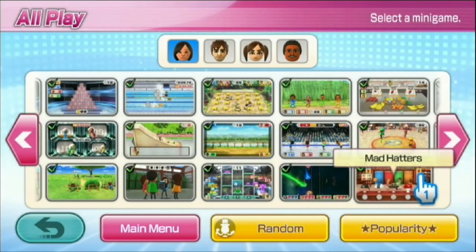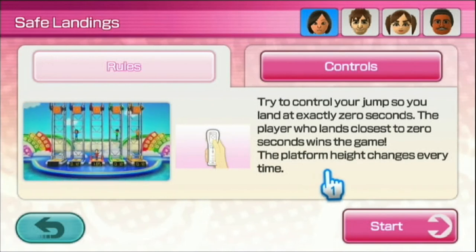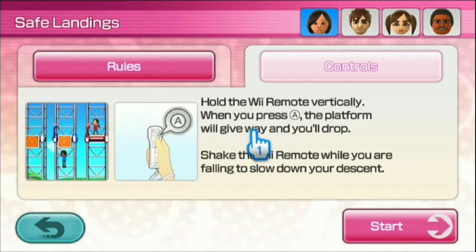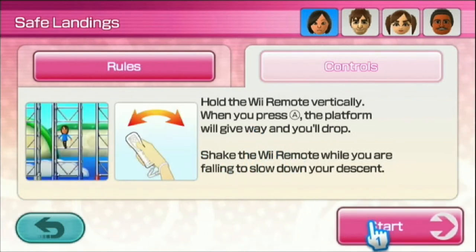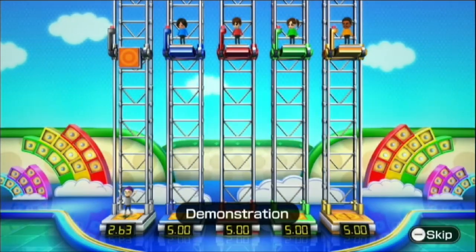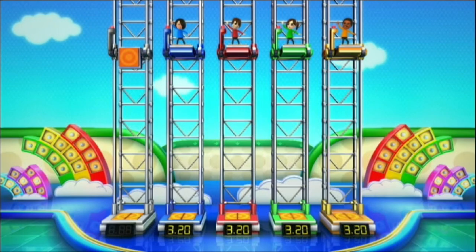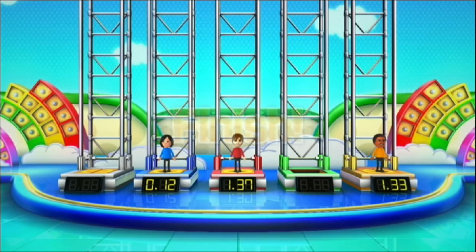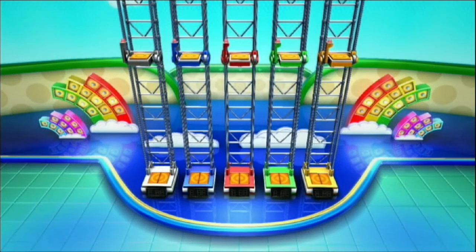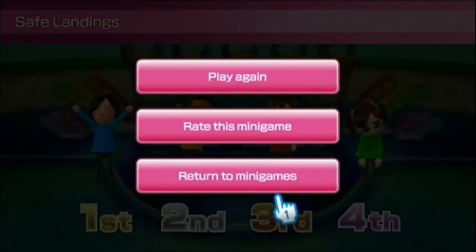Next one is Safe Landings. Try to control your jump so you land at exactly zero seconds. The player who lands closest to zero wins. The platform height changes every time. When you press A the platform will make you drop, then shake while falling to slow down. 12 milliseconds — and that was only one round. The platform didn't change at all.